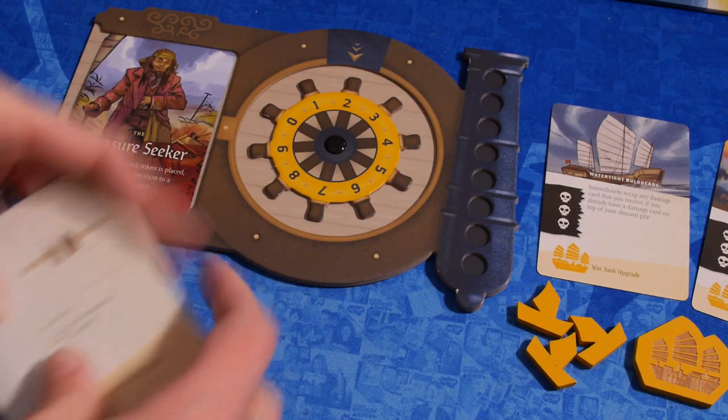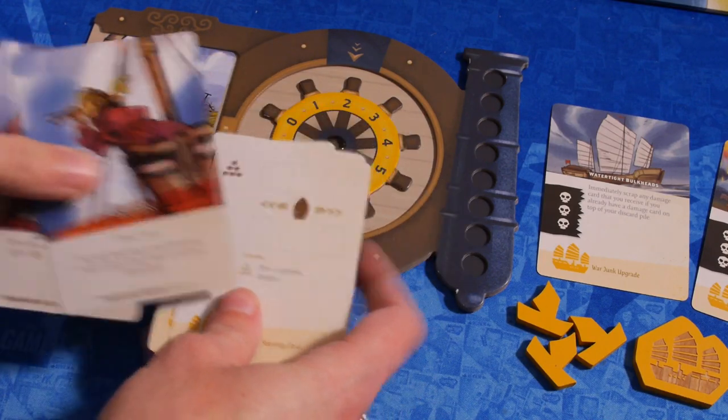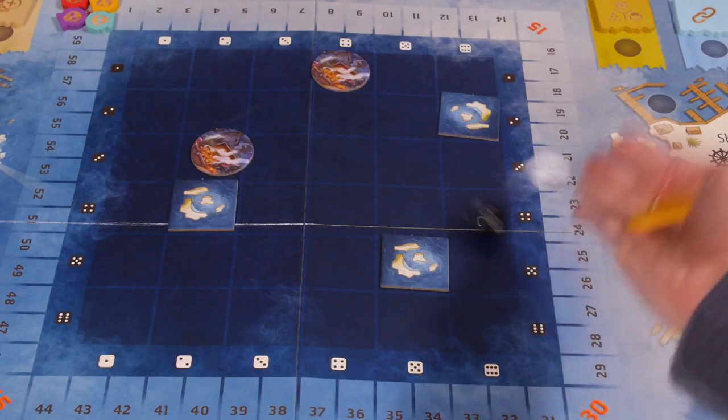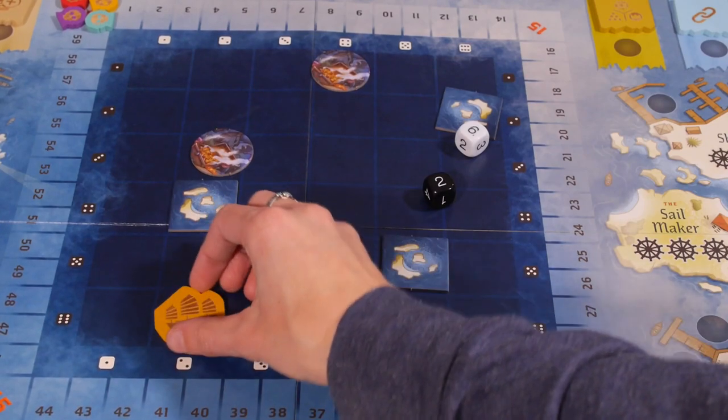At the start of the game, each player receives a starting deck and then they will add their captain abilities into it. Each deck features movements your ship can make along with possible cannon attacks. The board is set up randomly with islands and sunken treasure and starting ship positions.